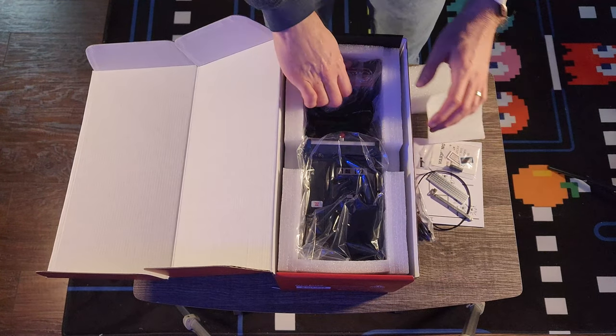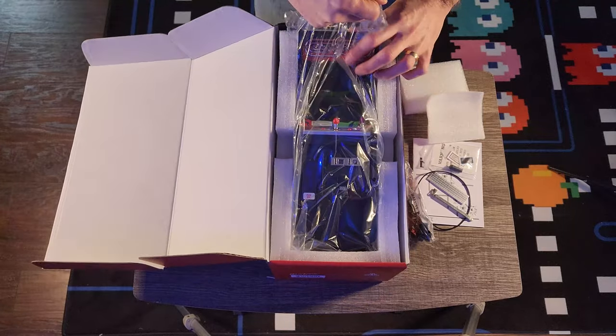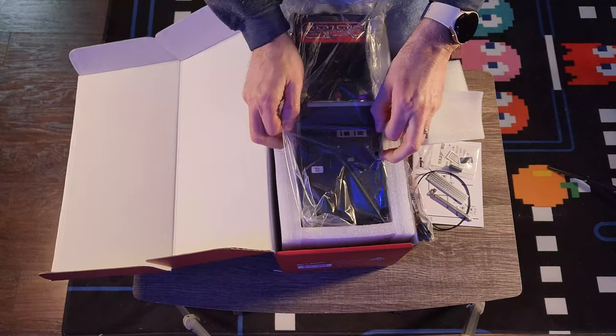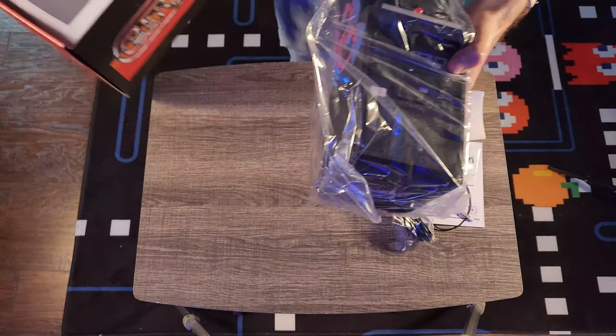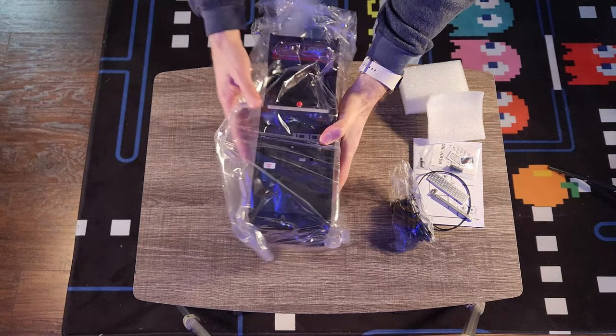They also give you a USB-C charging cable. Finally, we have the game itself, kept safe with plenty of packing foam and wrapped in plastic. Once you get it out of the box, all that's left is to pull the protective film off the screen, charge it up, and you're good to go.